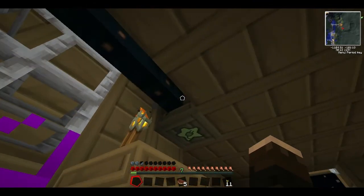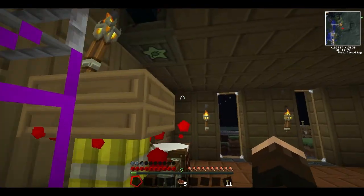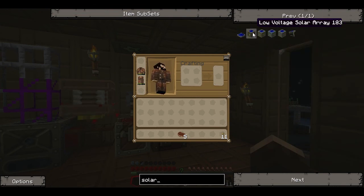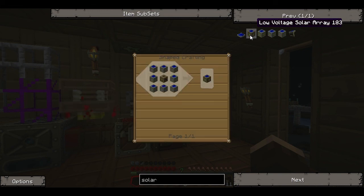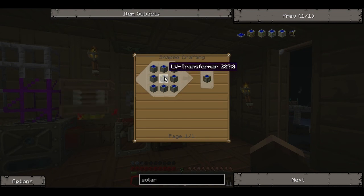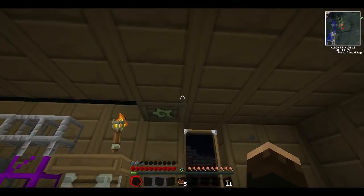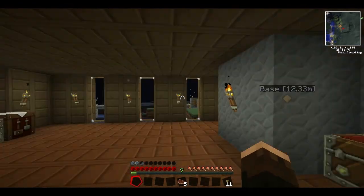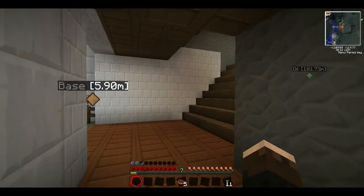I'll show you that I got a little bit more solar panels up there. I got what's called a solar array, which is a way to combine eight solar panels so you don't have a million solar panels on your roof. I made a low voltage solar array with just eight solar panels and a low voltage transformer in the middle, and that is up on my roof now. There's a little bat box going over to our new MFE, which I have a tutorial on as well.